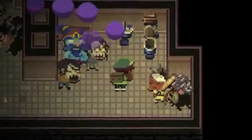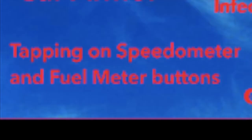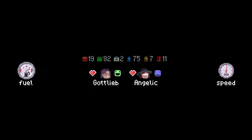Toilet genie: In-game, if you were to open a total of 100 toilets, the toilet genie will appear, granting you a wish such as more health, more food, or even wasting your wish to make zombies appear.